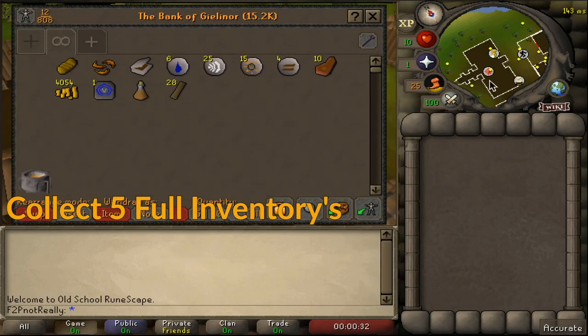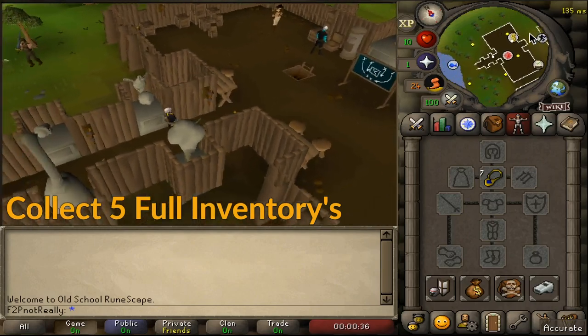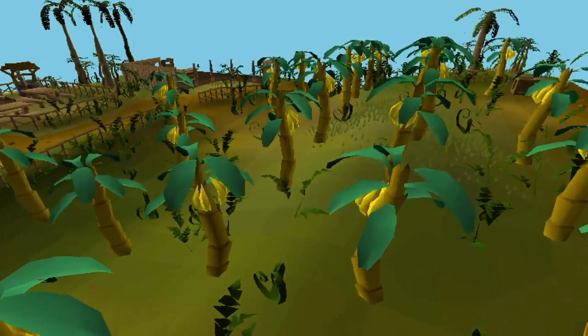Once you have a full inventory of planks, return to Barbarian Outpost for banking, collecting only a total of 5 full inventories, as this is a quick segue to a better moneymaker: the collection of bananas from the island of Karamja.